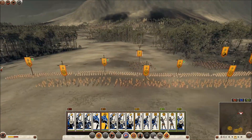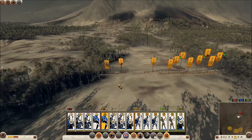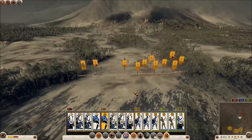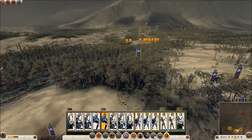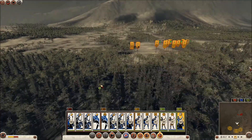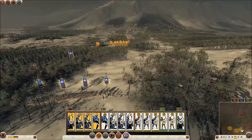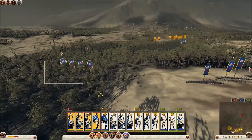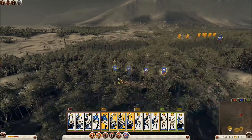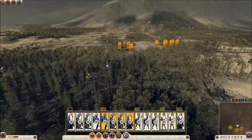He has his army mostly out in the open. He brought a lot of Eastern Slingers - well, three, which isn't a lot - some Hoplites, some Bronze Shield Pikemen, so he definitely has an infantry advantage. I'm going to move up and hide my units in the forest to kind of mess with him, although I guess you can't really hide elephants. Well, he doesn't know what I have supporting them at least.